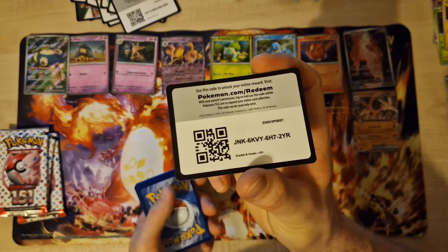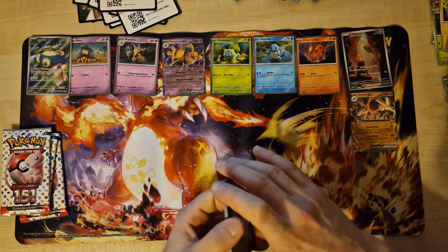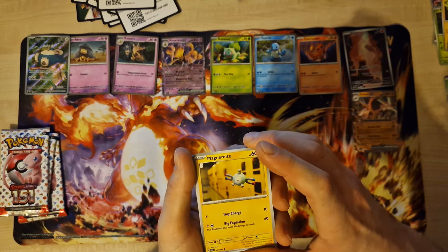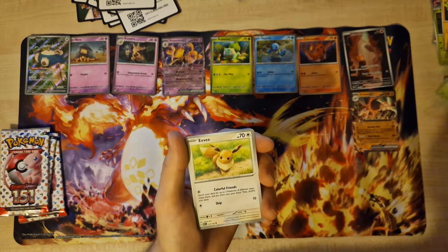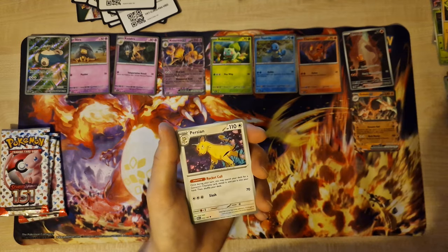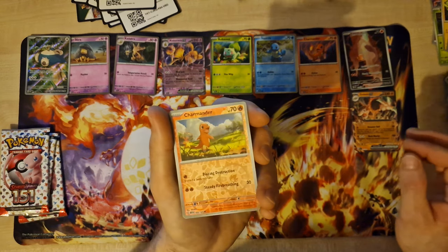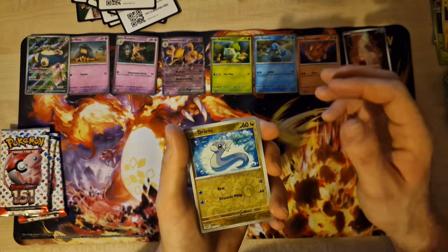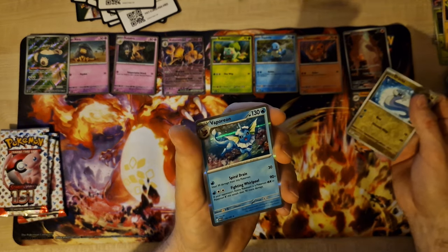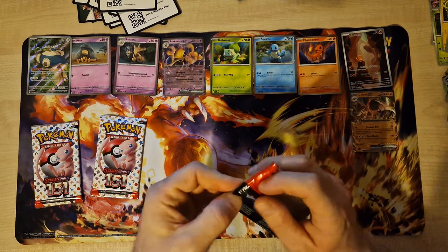Promo code. Basic Energy, Magnemite, Caterpie, Eevee, Growlithe, Reverse Trainer, Persian, Mach, Reverse Charmander, Reverse Dratini, last card — holo Beedrill. Last three boosters for today.